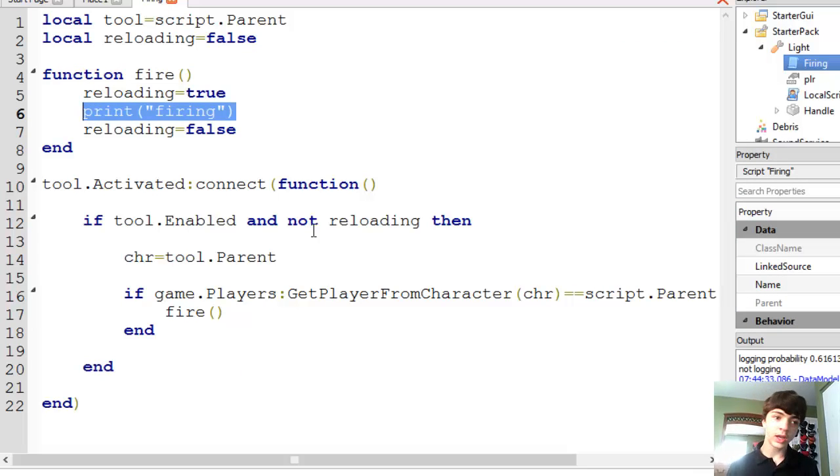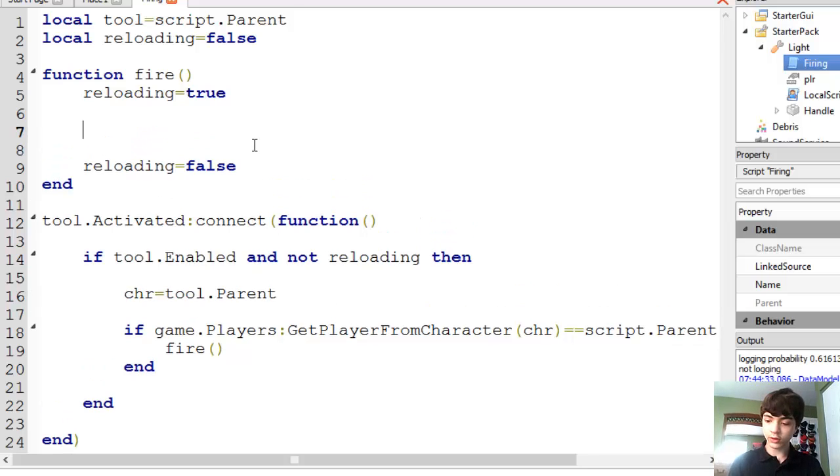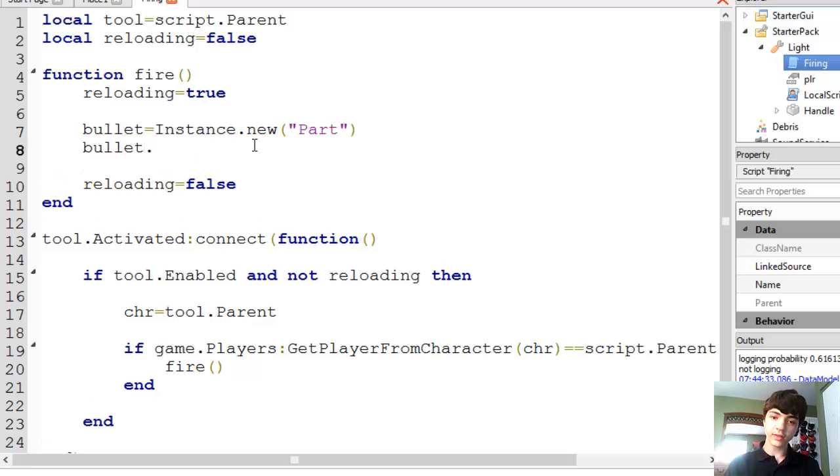First things first — that's actually making the part, right? You can't make something appear unless you actually instantiate it. So we're going to make bullet equal instance dot new part.